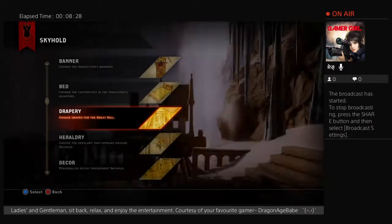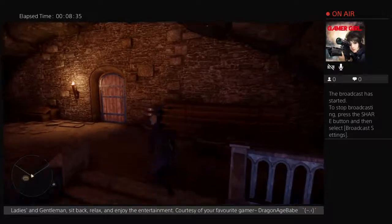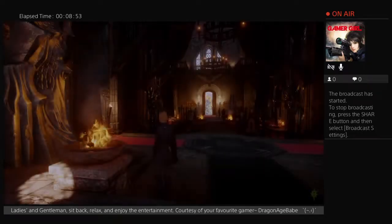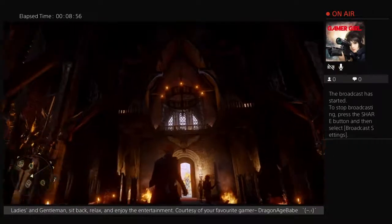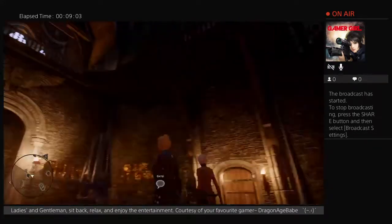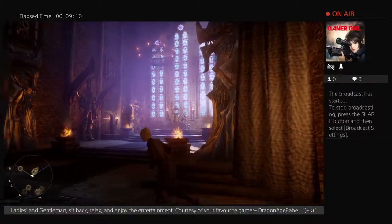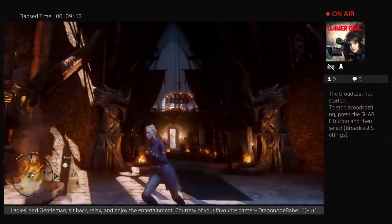The next drapery is the Tevinter Imperium, which as Tevinter is, is way more elaborate as they oh so enjoy their luxurious design and culture — as you can easily tell by Dorian's fashion, accessories, and personality. The Tevinter drapery features embellishments of dragons, as seen on Vivian's room, along with white and their traditional green coloring. It features a slightly striped and arid design along with trimming.